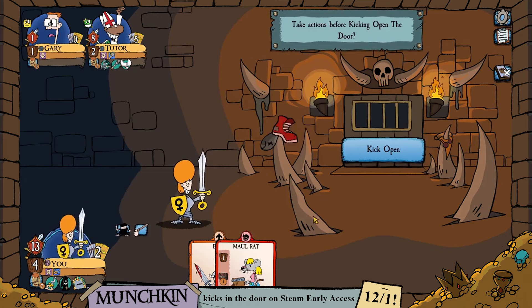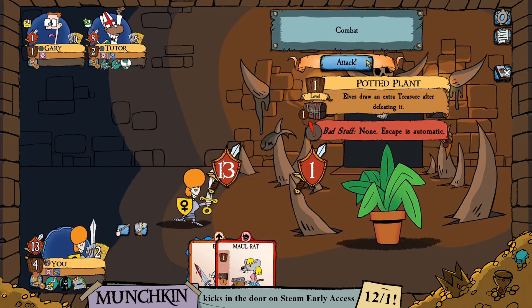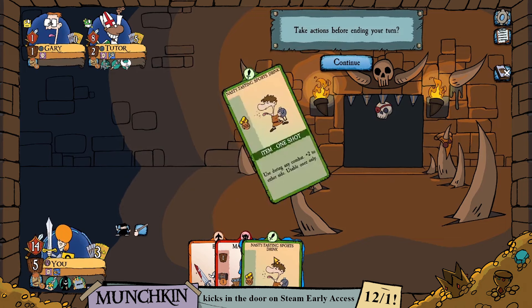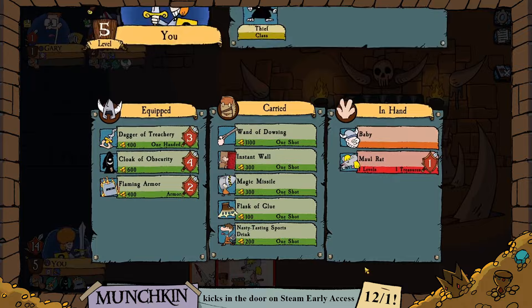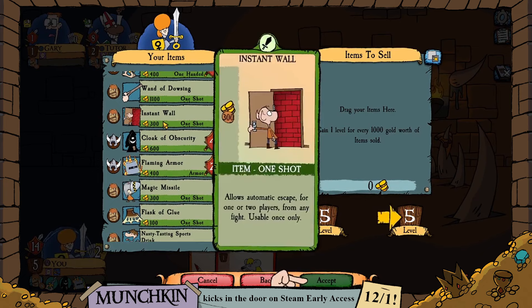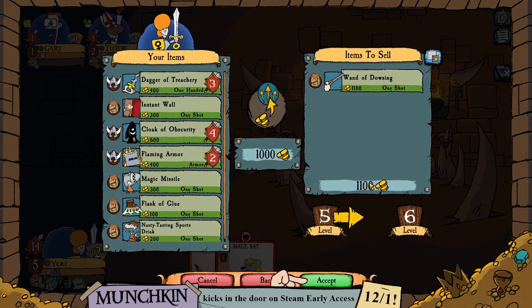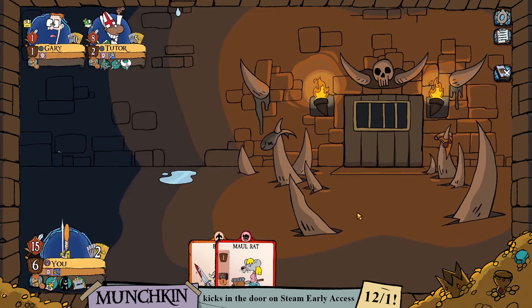We have a monster card in hand in case we need to go looking for trouble. We find the Potted Plant — we can feel pretty good about this combat without asking for help. We take care of it and go up to level 5. Looking at inventory, we can sell items we don't need. The Wand of Dowsing is worth a level by itself — leveling up is how you win the game — so we sell it and hit level 6.